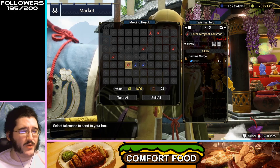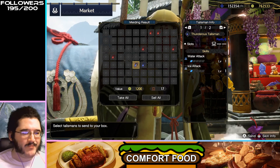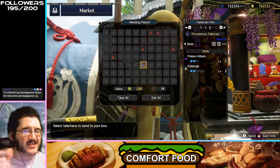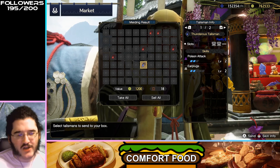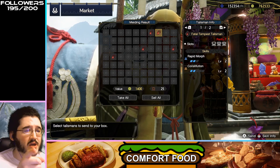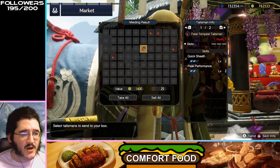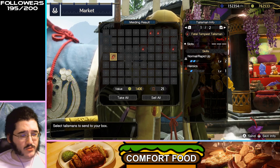Stamina Surge — decent, but only one level with some good slots. Only one level of Stamina Surge makes this kind of meh though I could see you running it. Water Attack, Ice Attack — you're never going to need both of these at once; that's a useless talisman. Poison Attack, Earplugs — Poison Attack is a tier one gem, so this is weaker than it looks. But we got some good ones: Paralysis Attack 2 is pretty good — actually might be best in slot for me on some builds. Evade Extender plus Ballistics — very decent talisman with no slots. Quicksheath plus Peak Performance again, no slots but extremely decent for a Longsword build. And Normal Ammo Up 2 — we got some good stuff.